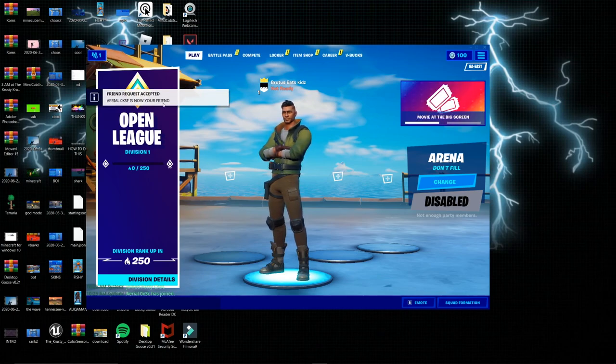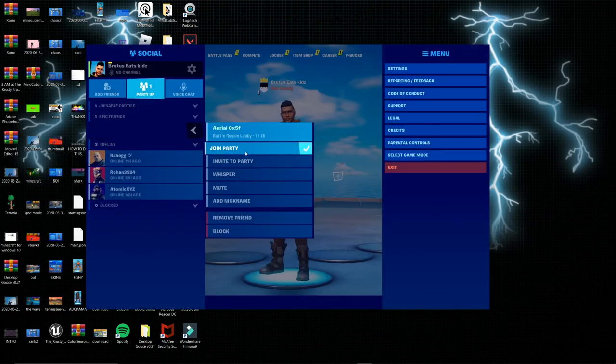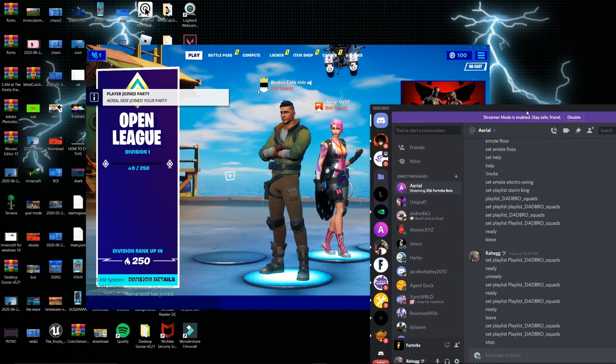So once you have your bot — mine just accepted my friend request — you want to make sure you're on Arena Trios first, and you want to invite it to the party. Then it's going to ask you if you want to join. Click accept. And it will join your party.